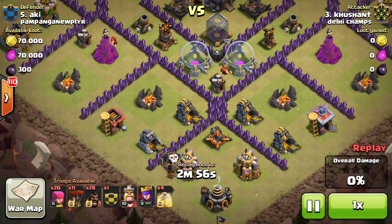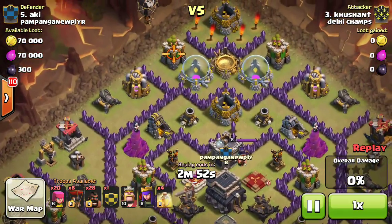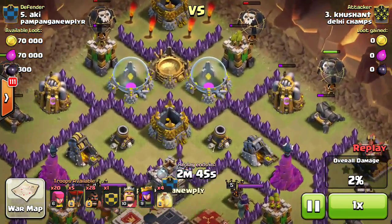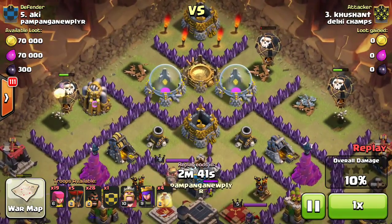Here goes my first balloon on the cannon. Here come two balloons on the archer tower, then single balloons on the archer tower and cannons. Now these balloons will destroy these defenses and go straight to the mortar.